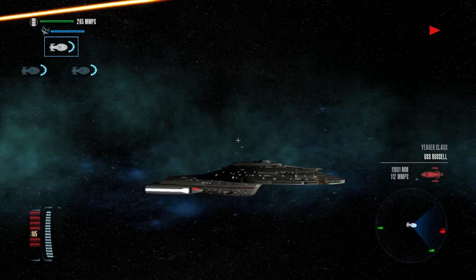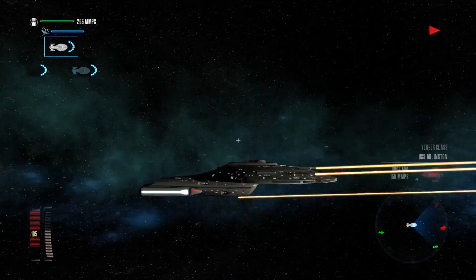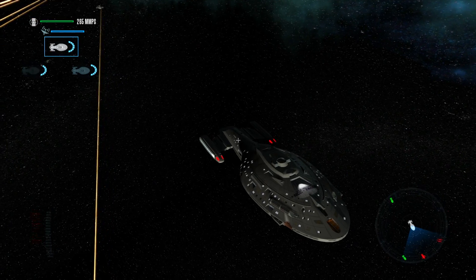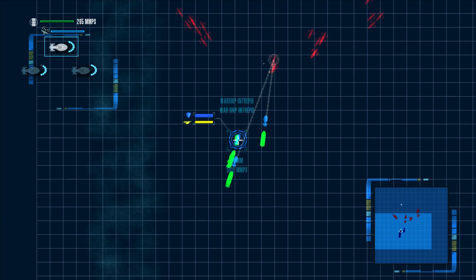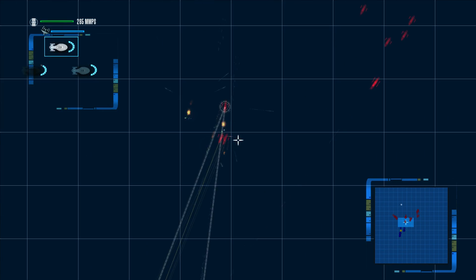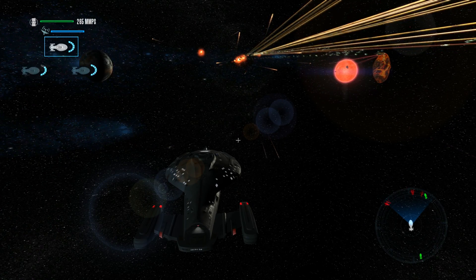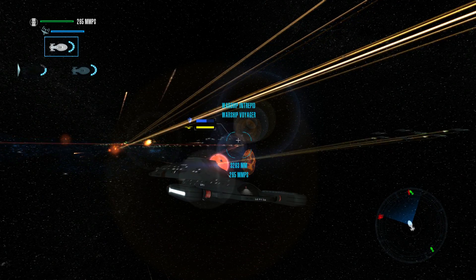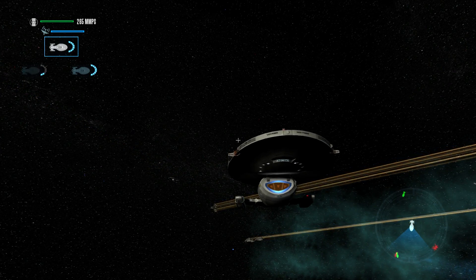We have what appears to be a phaser lance on top here — actually, it looks like we have three or more. We are decimating this first attack group, but the Jaegers are beginning to open fire. You can see we're also launching green pulses at them, most likely some kind of disruptor technology.